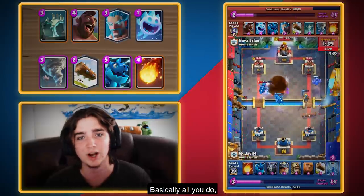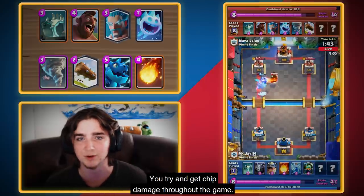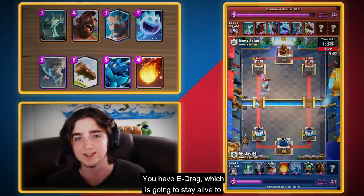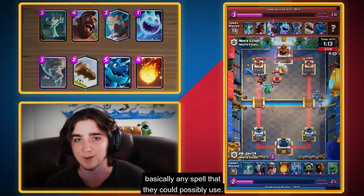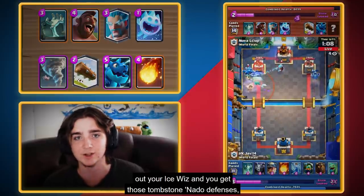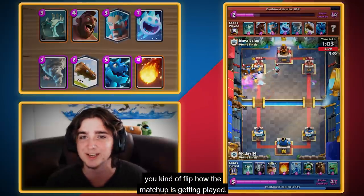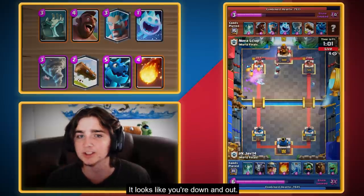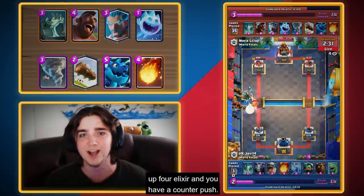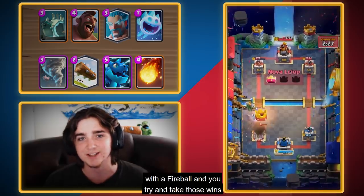Basically, all you do is spam Hogs at the bridge whenever you have that in cycle. You try to get chip damage throughout the game, and then you pull off crazy defenses. You have E-Drag, which is going to stay alive against basically any spell they could possibly use. When you spread out your E-Drag, spread out your Ice Whiz, and get those Tombstone natal defenses, you flip the script on how the matchup is being played. It looks like you're down and out, and then all of a sudden you pull off this crazy defense where you're up four Elixir and you have a counter push — that's when you go in with the Hog, that's when you go in with a Fireball, and you try and take those wins.